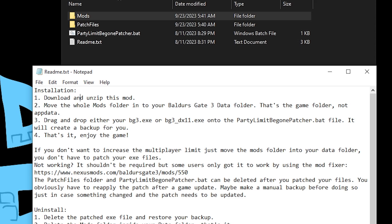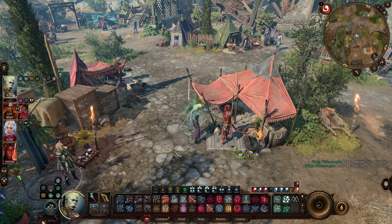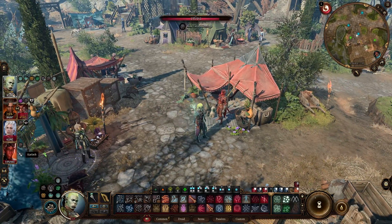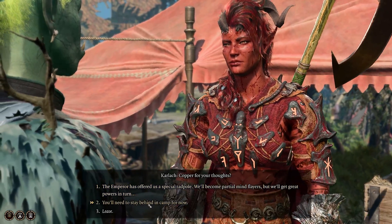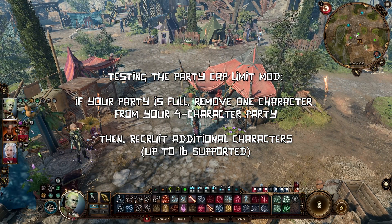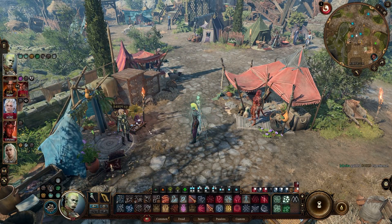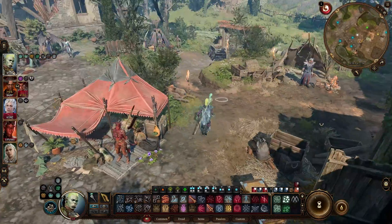Now let's test everything and make sure it worked. Here's how you test the Party Limit Be Gone mod. Note that I have four people in my group — to test this mod, you need to dismiss one character first to reset the limit within the game. Then go ahead and recruit two characters. You'll see we now have five characters, so we know the party cap limit is raised.